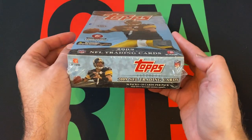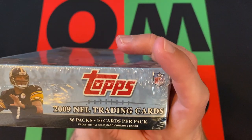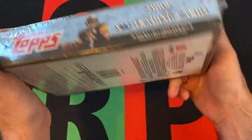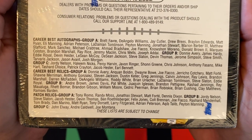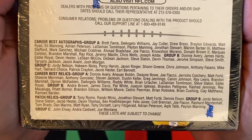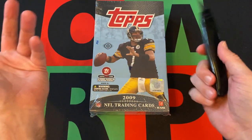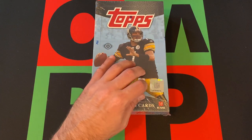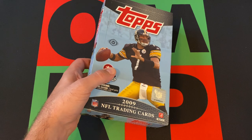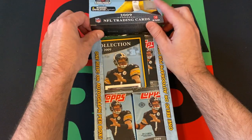This is a hobby box, and it doesn't say anywhere whether you're guaranteed a hit. I know with baseball it did say it, but it was on the inside. So potentially it might say it on the inside. There are some decent names for autographs. Hopefully we got lucky and find something cool. The big rookies we're looking for — Matt Stafford is pretty much the biggest, but then LeSean McCoy and Clay Matthews as well. There are also a bunch of short prints potentially in here, which we'll be on the lookout for. One relic or autograph per box, so we'll be on the lookout for that too.